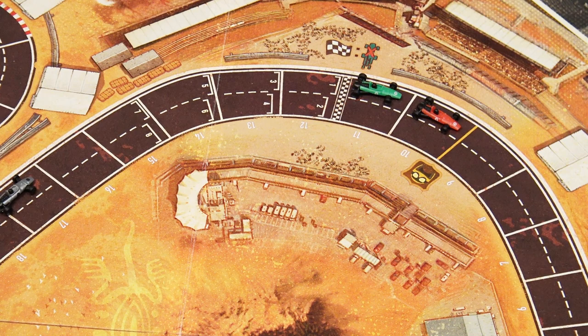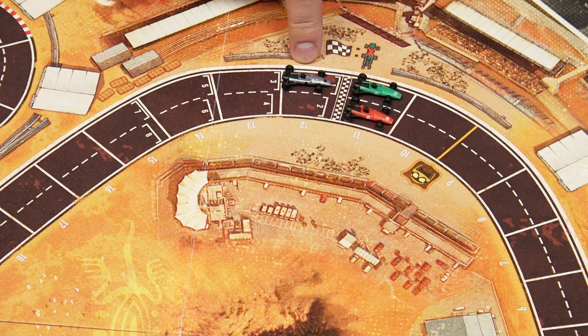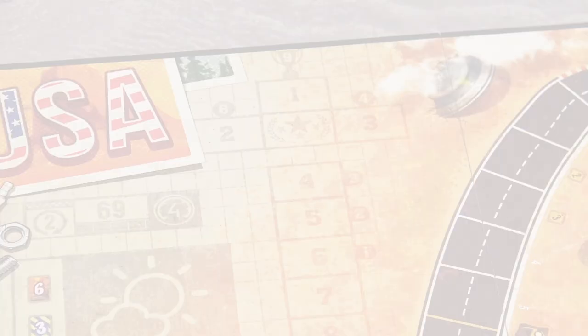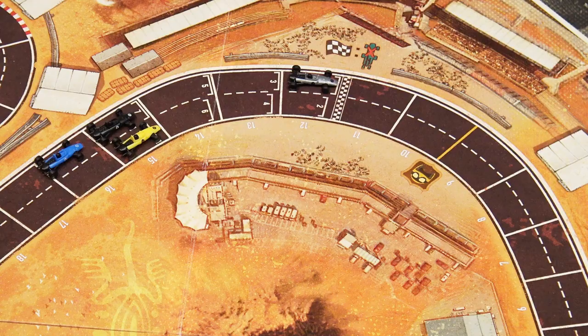You win by being the first player to cross the finish line after the required number of laps. If two or more cars finish in the same round, the car furthest past the finish line wins; if tied in space, the car closest to the race line wins. Note: you may not use slipstream to cross the finish line. At round's end, place all finished cars on the hall of fame space and continue the next round with remaining cars.